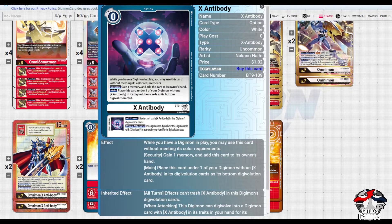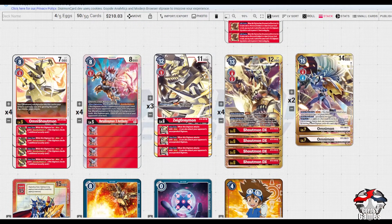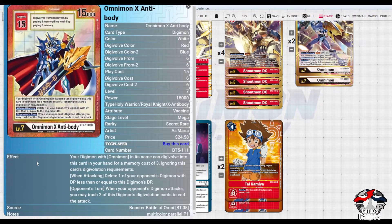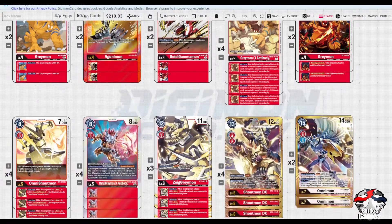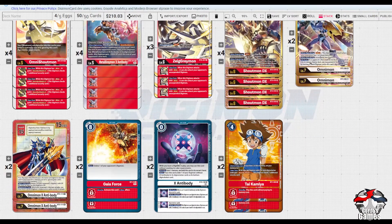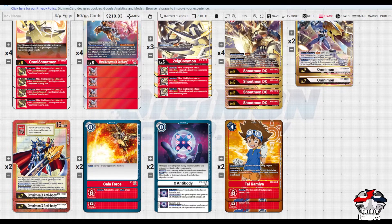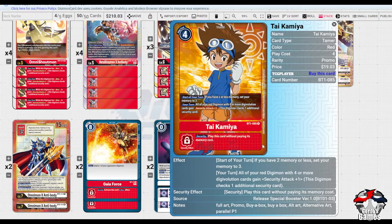Following that we have the X Ante Money option - it gains memory from security and out of hand like a major hammer, and you can swing with a Digimon. So say we go Shoutmon DX into Omni, with this underneath prior to it all - go Omni, swing, X Ante allowing us to do all the things we need with suspend, then go into Omni X Ante, swing, and slow down what's coming our way. Being able to stop things from trashing sources from decks like this when you're running Tai is quite handy because you want those additional checks.